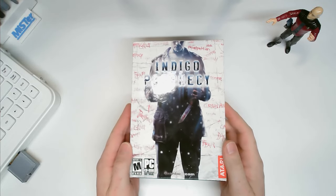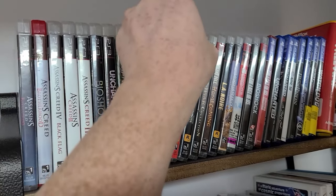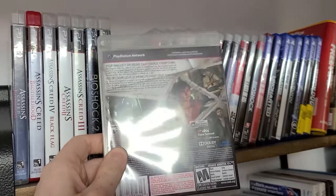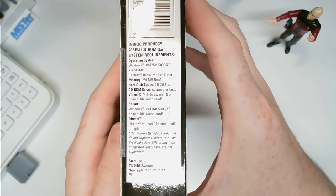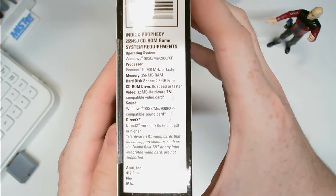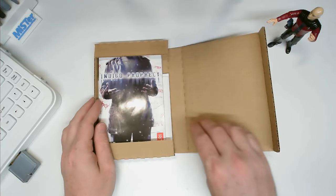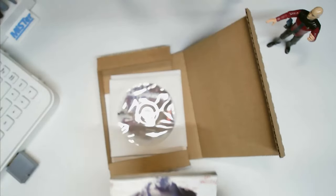Jumping ahead another few years, we have Indigo Prophecy, also known as Fahrenheit, from Quantic Dream in 2005, published by Atari. I was a big fan of Quantic Dream's Heavy Rain on PS3 — one of the only games I actually played all the way through — so I jumped at the opportunity to add the small box release to my collection. System requirements here are a Pentium 3 800MHz and 256MB of RAM, a huge step up from the previous games featured in this video. Inside is an Atari-branded cardboard box, but we're firmly into the age where boxes were just less fun to unpack. The manual does include lyric sheets for featured songs by Theory of a Deadman, and hilariously they forgot to update the recommended RAM beyond TBD. It also mentions that Nvidia Riva cards and Intel integrated graphics won't cut it. To install this game we're going to have to jump way up to my Sony VAIO Pentium 4 machine.